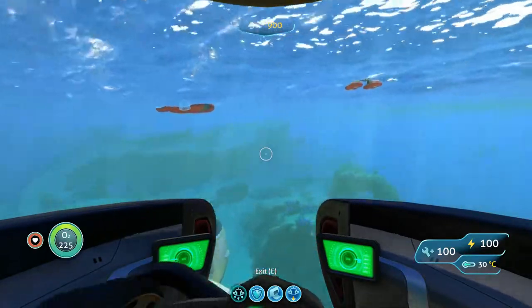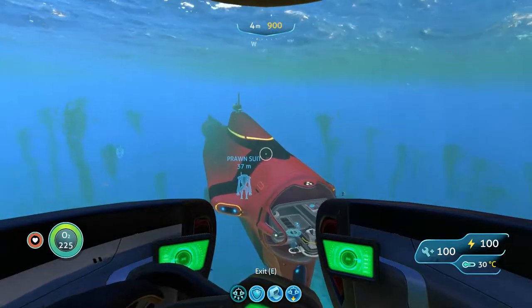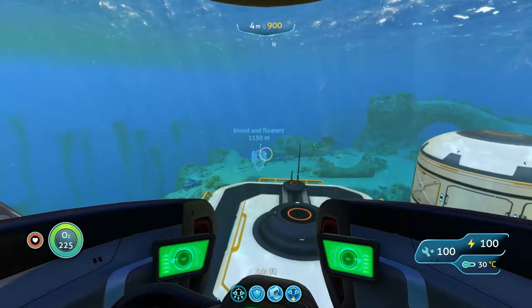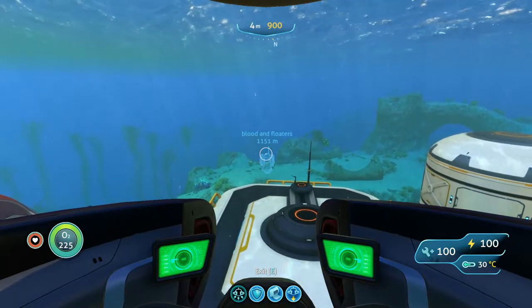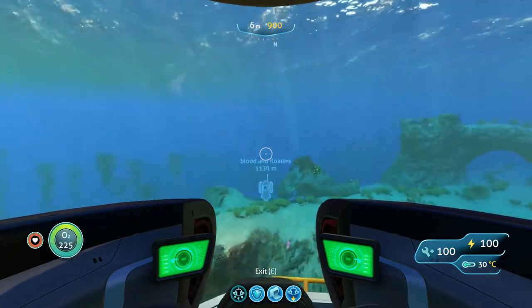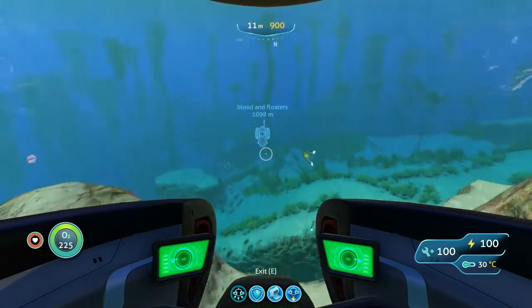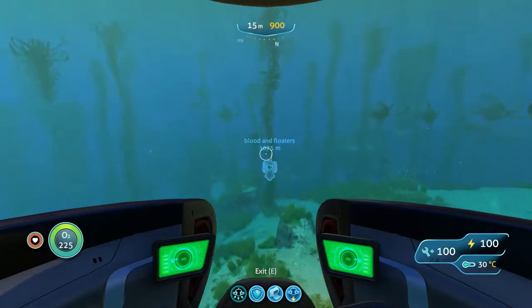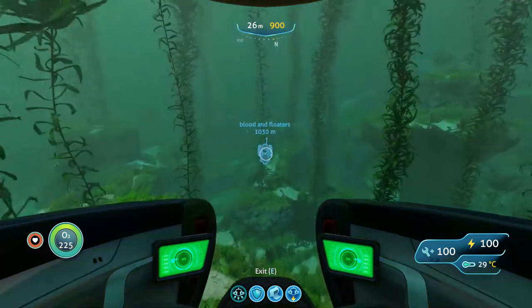So what we're going to want to do — I'll go to the life pod a little bit more — we're going to want to go to where it says Blood and Floaters. That's basically where it starts, so just over a kilometer from your base. For those of you that already have your sea moth, I don't suggest going out there without proper equipment.